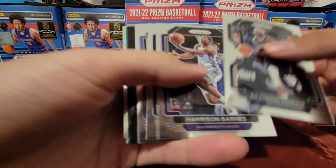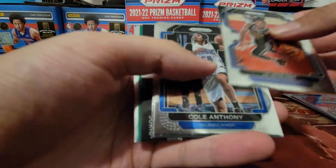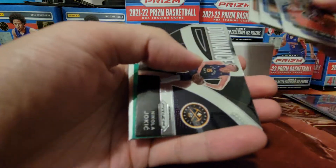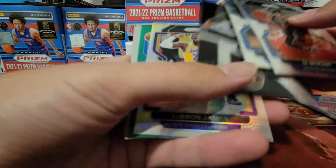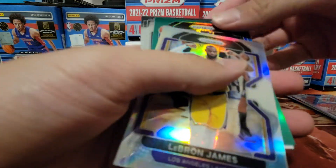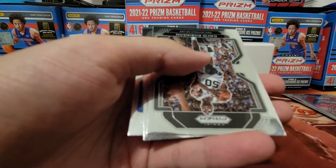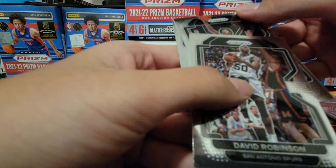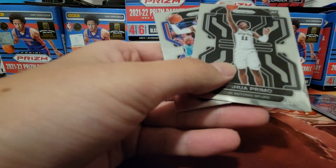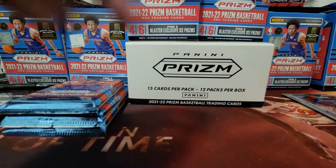Brandon Ingram, Harrison Barnes, Pat Bev, John Morant, Cole Anthony, Danilo Gallinari, Jokic, LeBron James. Is it a rookie green? It's not — it's Robin Lopez. Wow, this pack is quite bad. David Robinson. I think that's Joshua Primo — yep, it is. Primo. We got one rookie in that pack: Joshua Primo. And Aaron Iverson. We're about halfway done. We don't have the best hits so far, but let's see.